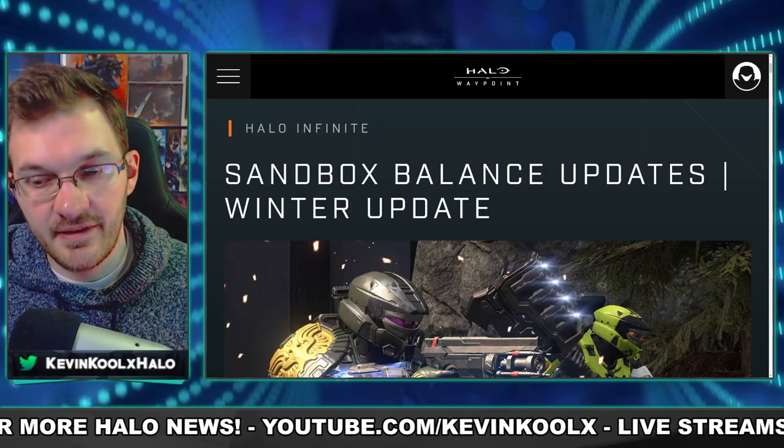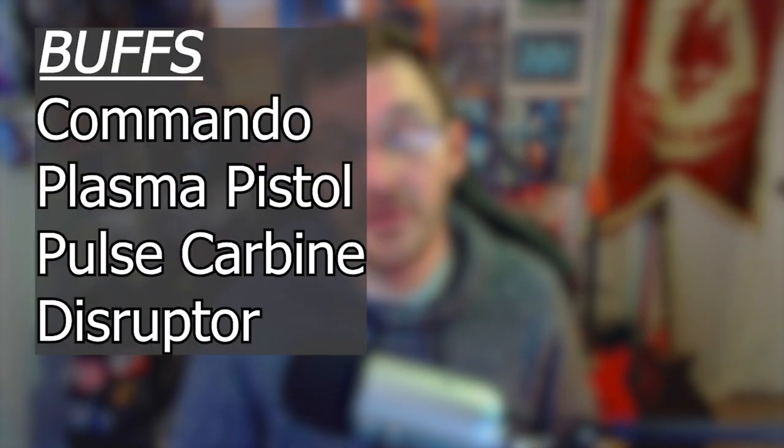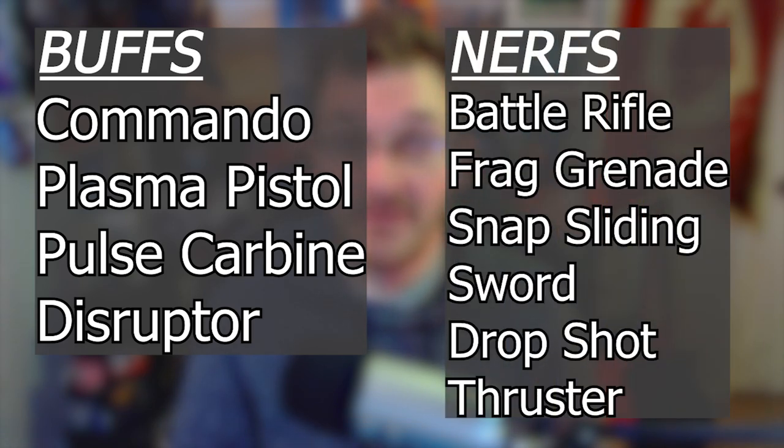343 just released the sandbox update. The buffs are going to be the Commander Rifle, Plasma Pistol, Pulse Carbine, and Disruptor, all getting improved with the winter update. There are some nerfs — the Battle Rifle, Frag Grenade — and Snap Sliding is being removed. Stay tuned throughout the whole video to understand all the details.